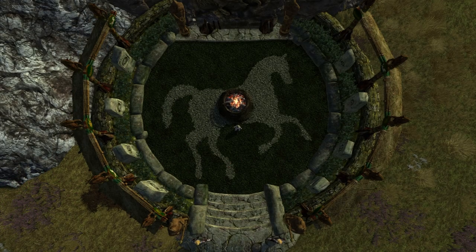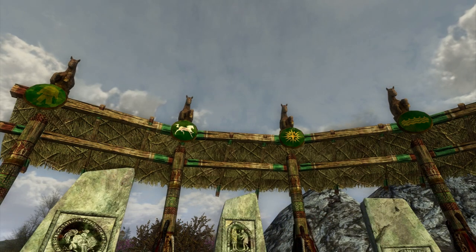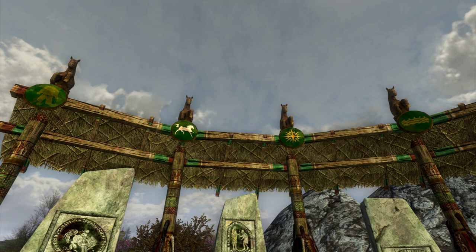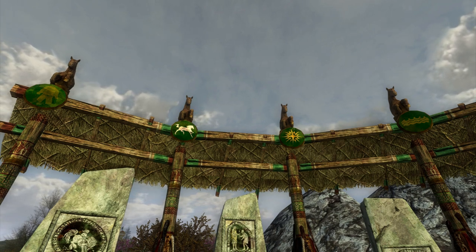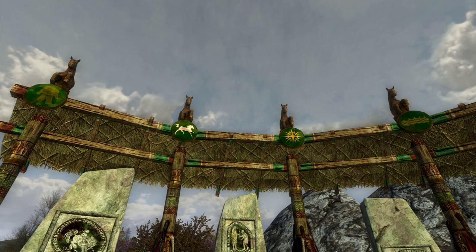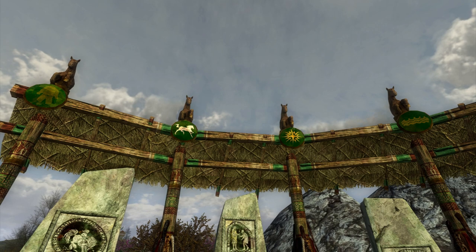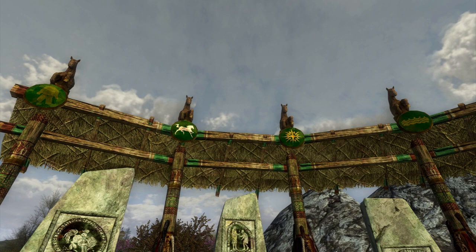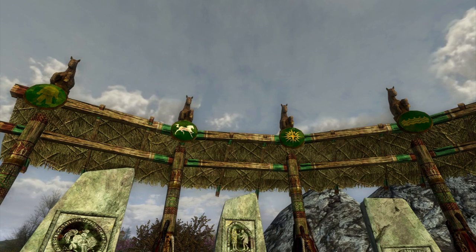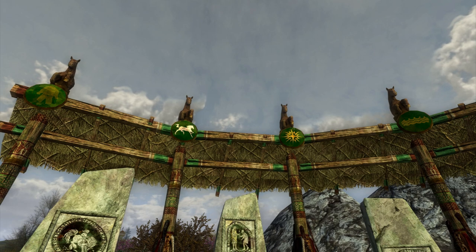The monument consists of eight stones depicting the life of Eorl, surrounding a circular area containing the emblem of a white horse on a green field, the heraldry of Rohan. A collection of shields also hang from the pillars above the stones, depicting one of four different emblems: the horse, the sun, the harbuck, and the river. The horse and sun emblems are common elements of Rohirric heraldry, while the harbuck and the river are the emblems of the two nearest settlements — Harwick being the harbuck and Floodwend being the river respectively. Each of the stones contains a picture detailing an important part of the life of Eorl, annotated with a few words in Futhork runes.